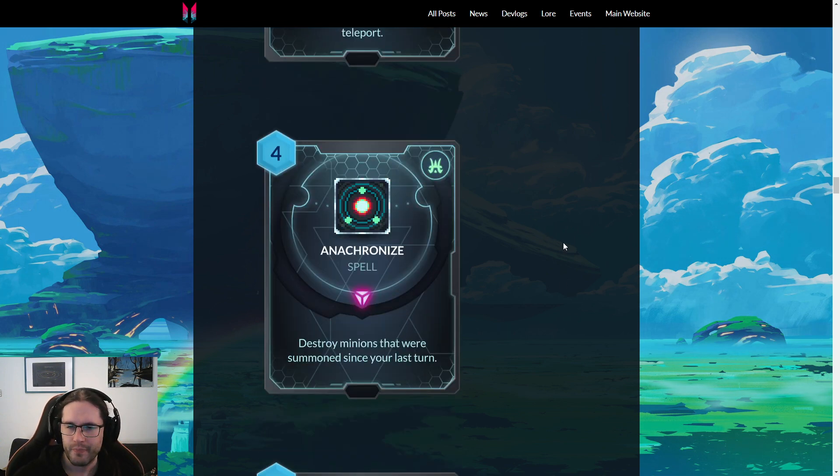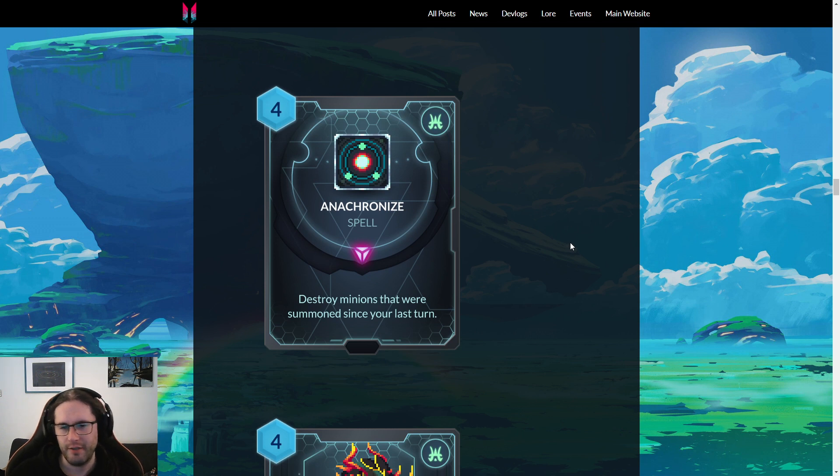Anachronize — four mana spell, destroy minions that were summoned since your last turn. That's very good. It's four mana, but I think this is going to be a constructed staple if you're playing control Magmar — you clear their board, they have to develop another board, and whoops, Control Z, try again. I think that's good. Is this good in gauntlet?